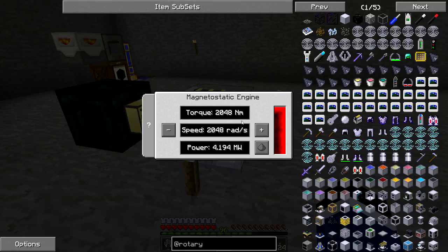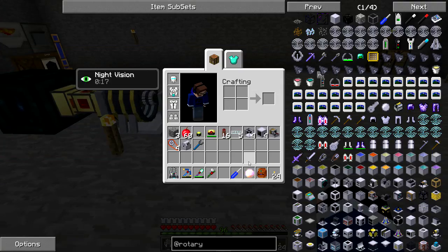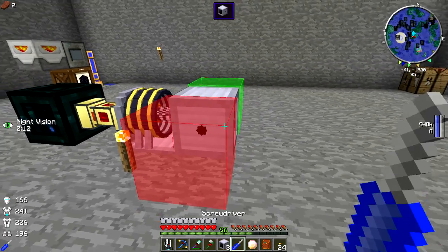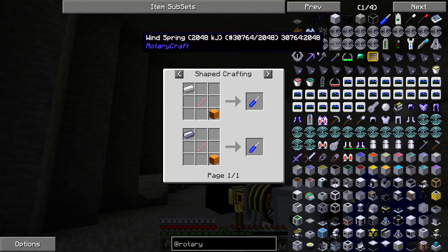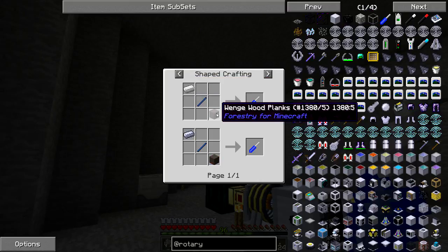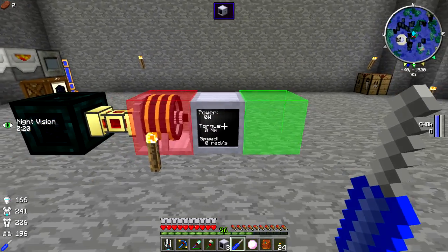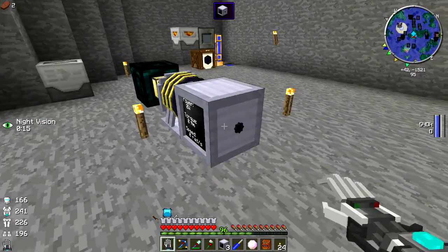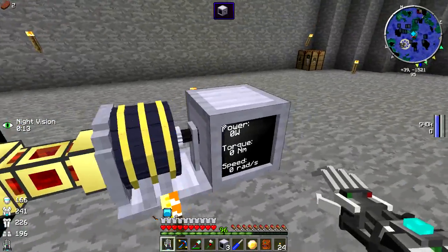We have our magnetostatic engine — it's getting all the power it needs. It's providing us with three different power stages. That's how RotaryCraft works: we have torque, speed, and power. All three come from an engine and you need them in different varying amounts to power all your machines. We're going to take one of our dynamometers. You'll also need a screwdriver — easy to craft, just a piece of iron, a stick, and a piece of wood — so you can face your RotaryCraft machines.